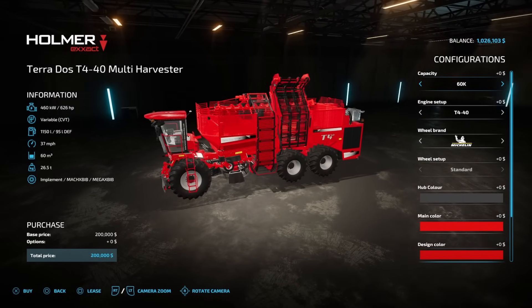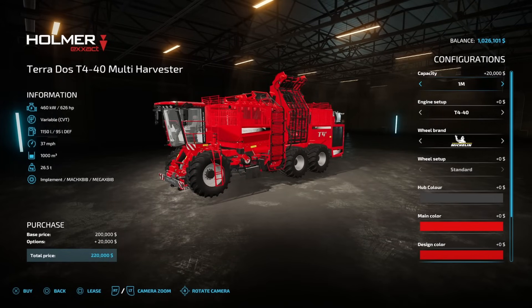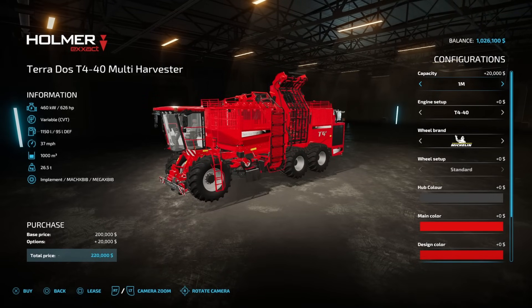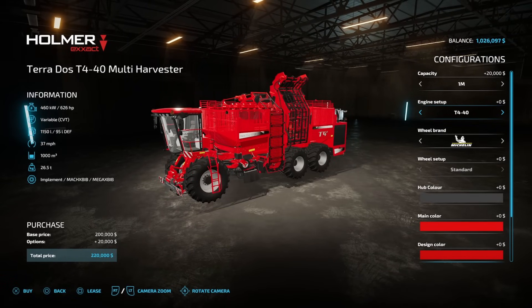The Teradoss T440 multi-harvester — $200,000 base price, guys. This is absolutely insane — super cheap harvester. You may be thinking it's only got 60,000 liter capacity, but nope. Check that out: 250K gets you 1 million liter capacity. Only $20,000. Engine setup — this is the really cool part. You can do 37 miles an hour regular with this thing at 626 horsepower, over 1,850 at 49 miles an hour, 1,350 horsepower at 62 miles an hour, 1,850 at 93 miles an hour, or all the way up to 2,350 horsepower at 124 miles an hour.